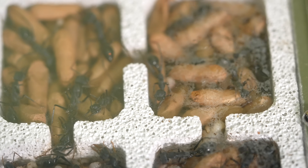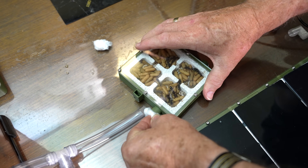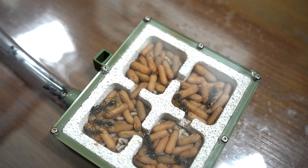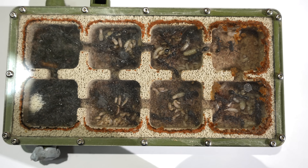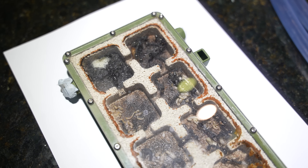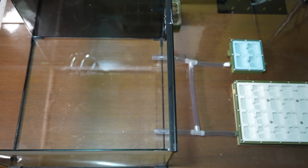Next I have to move this small nest, which is full of cocoons and relatively clean, and attach it to the new outworld. At last, the new setup is finally starting to take shape. However, the hardest and most stressful part is still to come — and that's trying to get all the eggs and her majesty the queen out of this dirty nest and into this new massive clean nest.